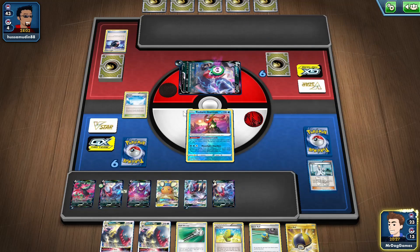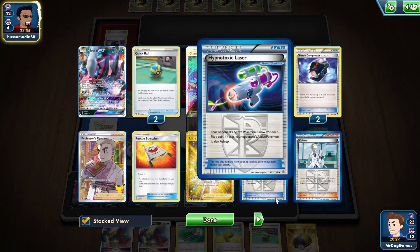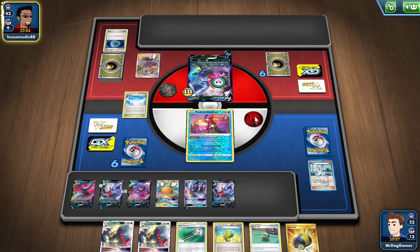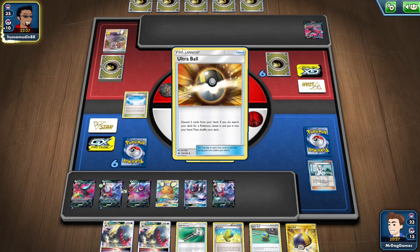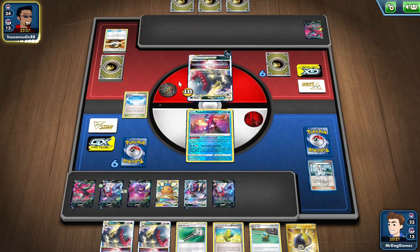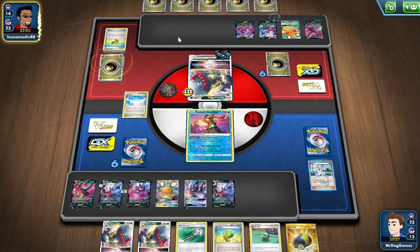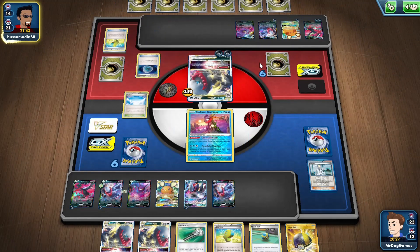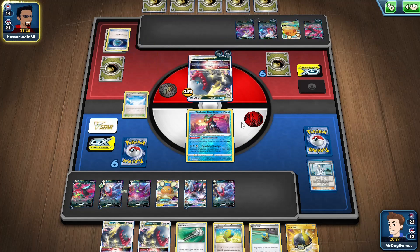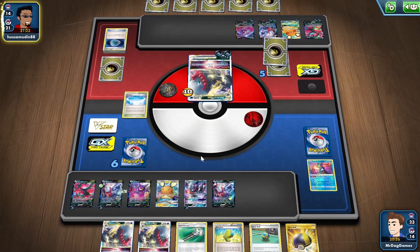So we can take a one-prize knockout. We have so many Dark Patches there, but we haven't seen any — which is kind of unfortunate. So they are going to be able to get set up now. Getting rid of three Dark Patches is really bad — we haven't seen any Dark Patches, but they've seen almost all of them. We'll still get an evolution. We'll get two Dark Patches back, though they're probably doing a lot of damage. But it looks like we're going to get the first two-prize knockout, which is pretty good.